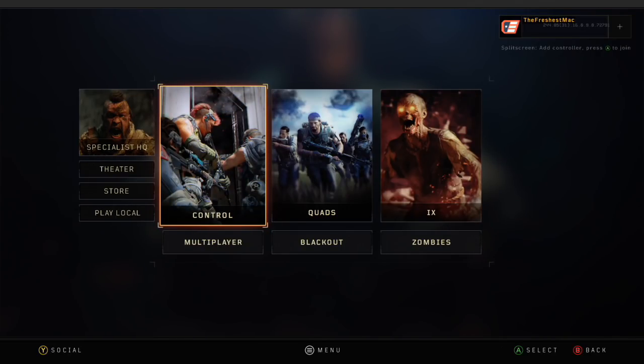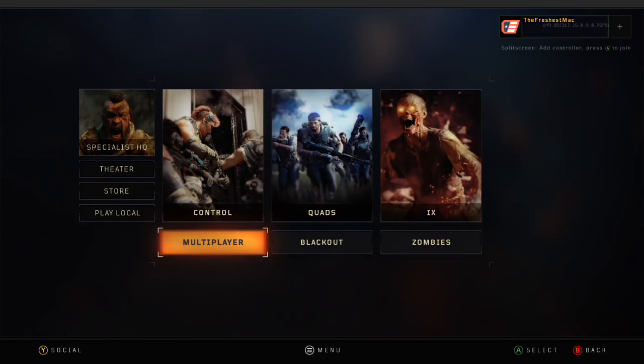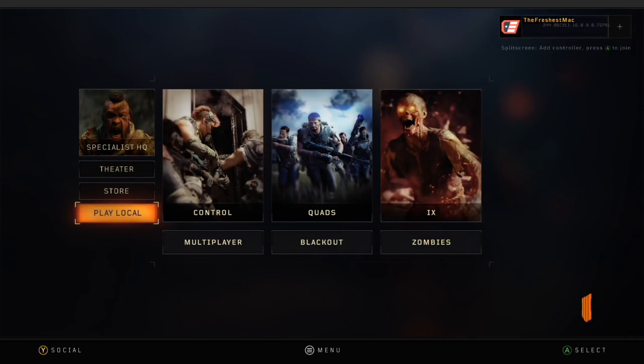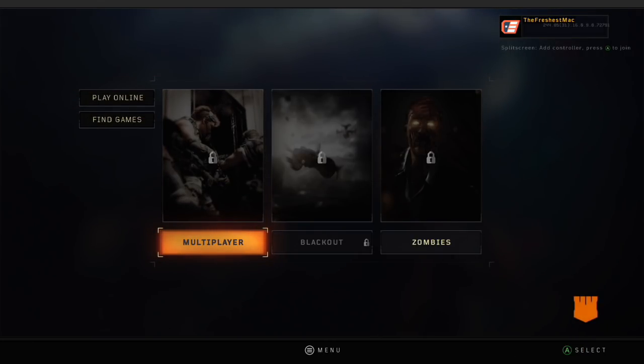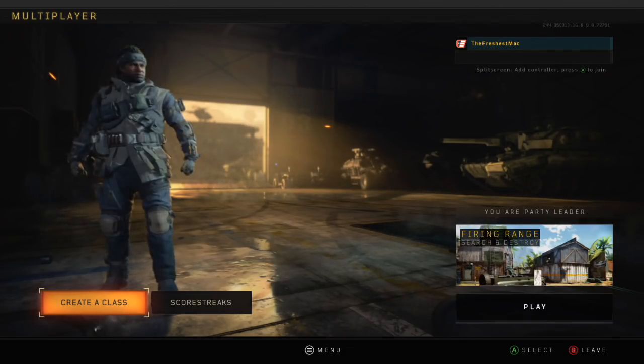Once you open up the Black Ops 4 menu you'll see that you can open up multiplayer, but this will take you to the public match. This is for private match trickshotting, so what you want to do is go to Play Local. It'll take a bit to load, but once that's done you just click multiplayer and you're in your private match.